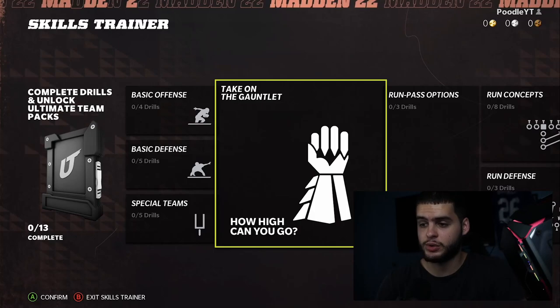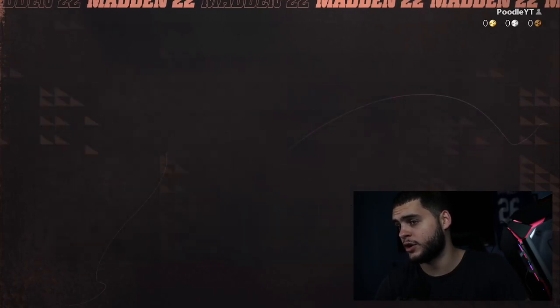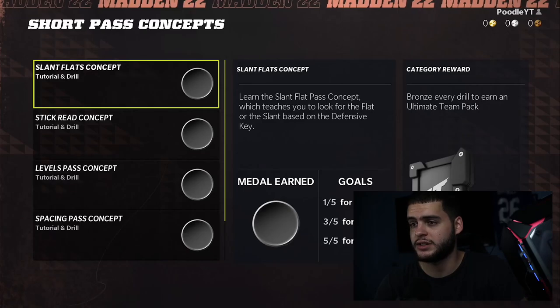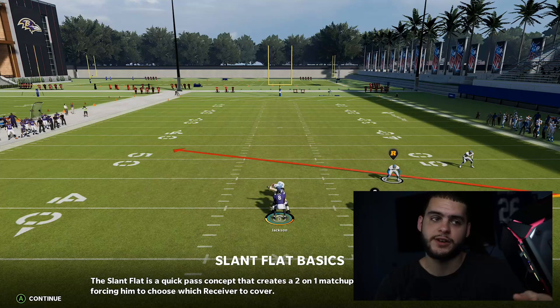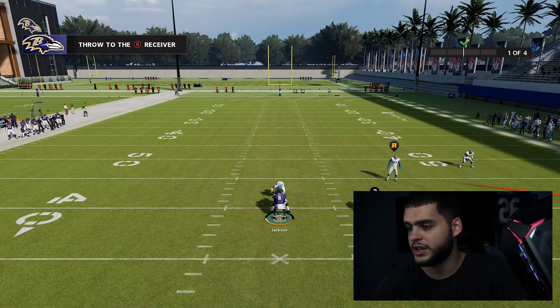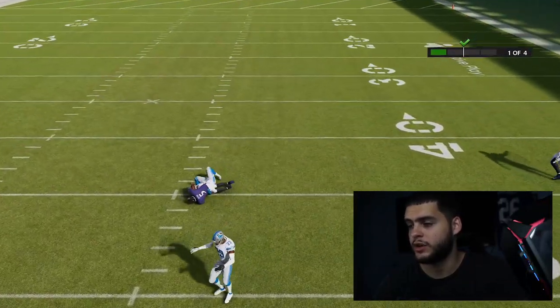Loading into the short pass concept drill — it teaches you to look for the flat or the slant based on the defensive key. It loads fast which is great. The instruction says notice the key defender: if the defender is keyed on the flat, look to throw the slant route. Press hike, press B — got it. Success, one out of four.